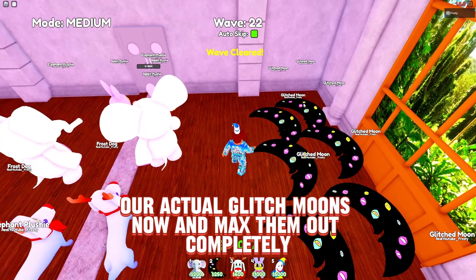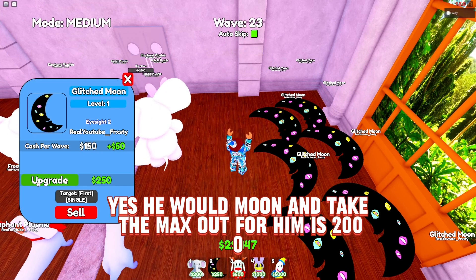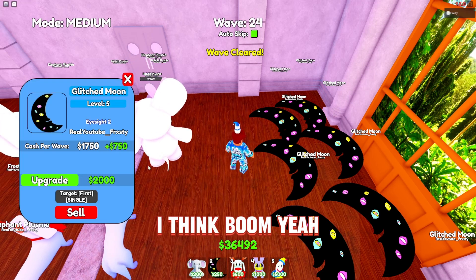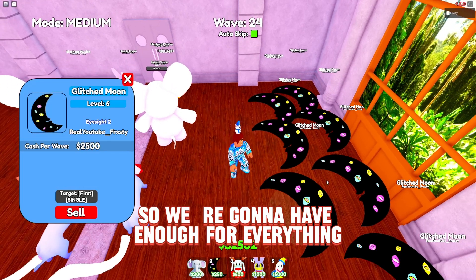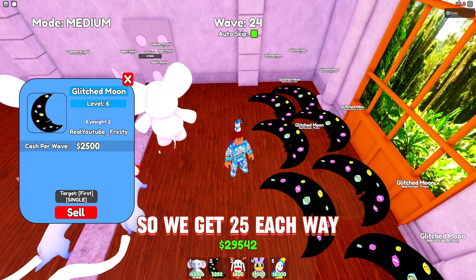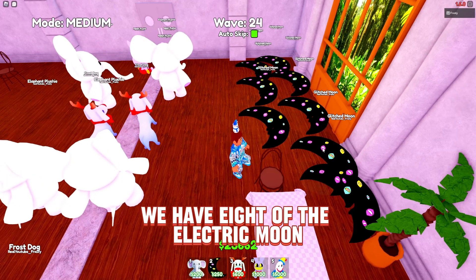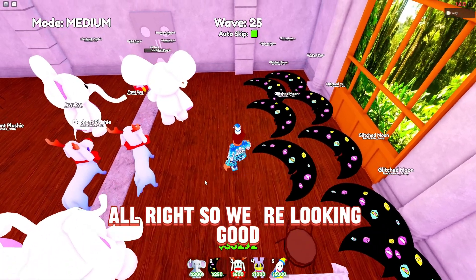We should be able to max out all our glitch moons now. The moon's max cost is 1,250 but its max output is 2,000 income, so it's worth it. We're sitting at 34,000 coins so we'll have enough to upgrade everything. With eight glitch moons each giving 2,500 per wave, that's a lot of income.